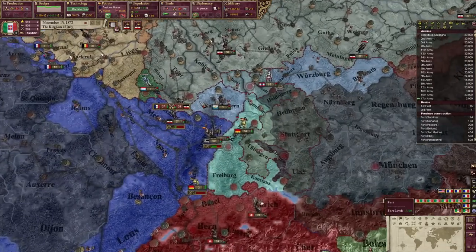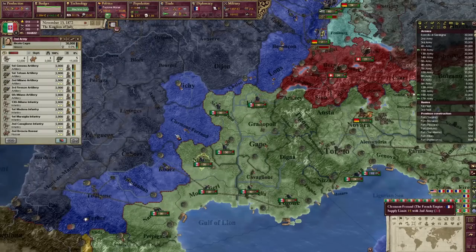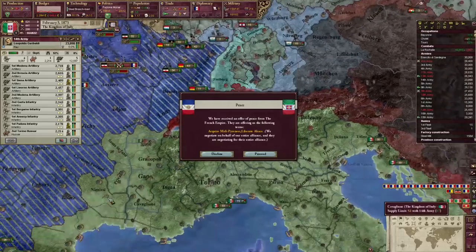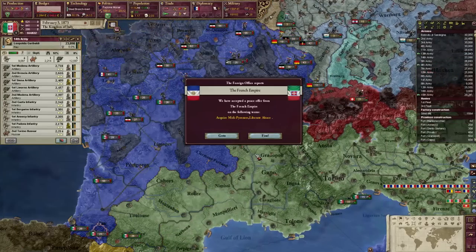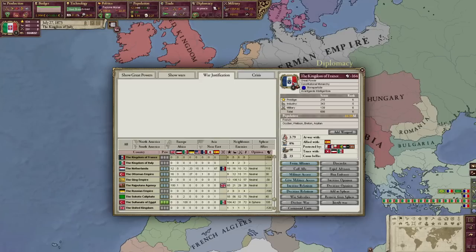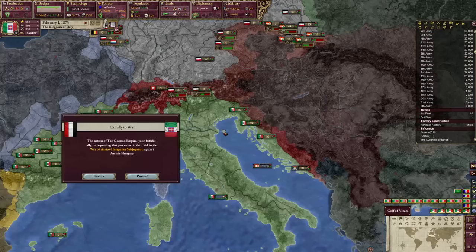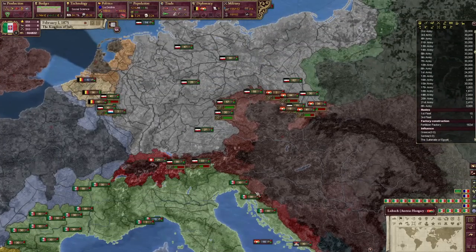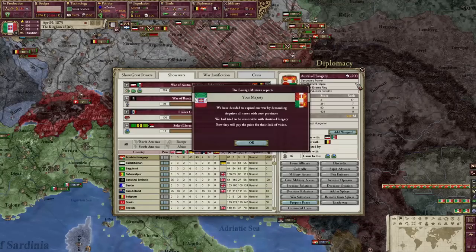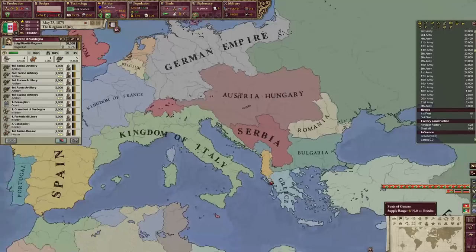We're putting the reactionary party in power so we can do conquest of the Adriatic, which gives me more cores. There's also 'restore our historical lands' — also gives cores. It is good fortune that we have an expert diplomat to keep our infamy lower. Germany is calling us into war against France — sure, I'm going to try and get a state out of this. We'll give the Germans Alsace-Lorraine and take an additional state in the south for ourselves. France now has a weird flag. And we're going to war with Austria-Hungary because Germany said so — more cores.